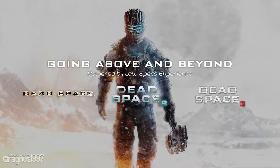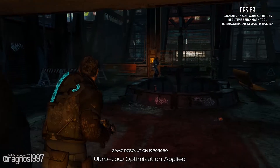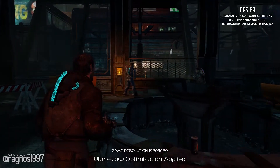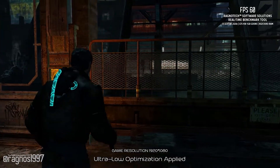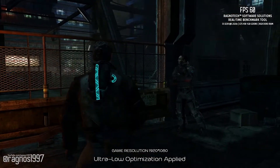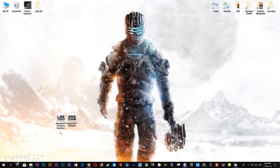Welcome to Going Above and Beyond the Dead Space series. To improve the performance and make the game smoother, we'll need some help. It's a very simple optimization process. Just follow the guide carefully and pay attention to what I'm doing and saying throughout the guide section. Before you do anything else, head over to my website and download this little software which is called the Low Specs Experience. The download link is posted in the description of this video. Low Specs Experience is a free tool that will allow you to go above and beyond anything possible in-game with the options.